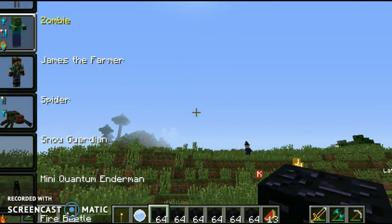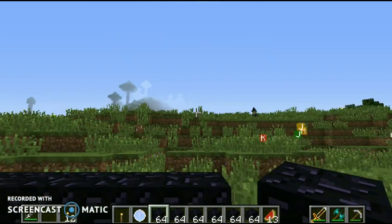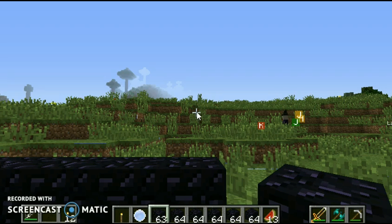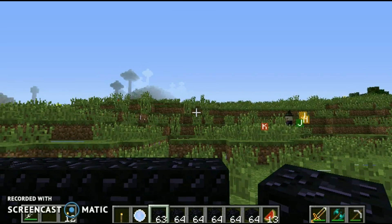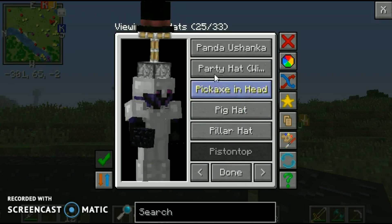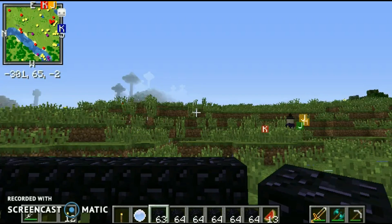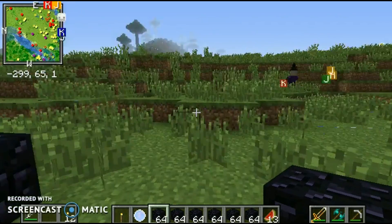I'm just gonna get this and go back up here. Okay I know it now — 'H' for hat. They have a bunch of these, but I don't have the one unlocked. I'm not going to press it yet though.